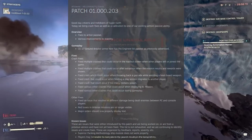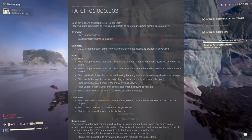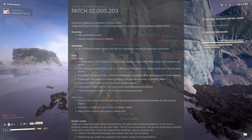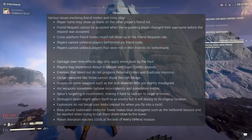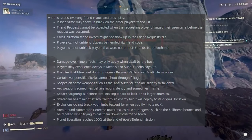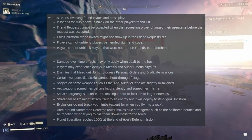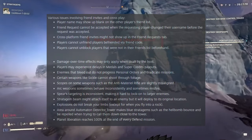Red boxes in defense missions are no longer visible — I actually did see those on stream; they were just weird collision boxes. Major orders should now properly display text. As for the known issues: damage over time effects may only apply when dealt by the host, which was mentioned earlier. Players may experience delays in medals and super credit payouts — we've been dealing with that since day one, so I'm interested to see it finally in the notes. Enemies that bleed out do not progress personal orders and eradicate missions.